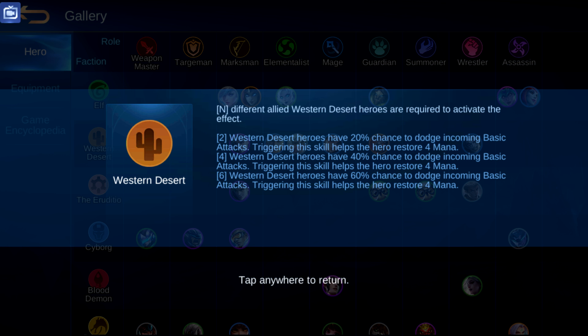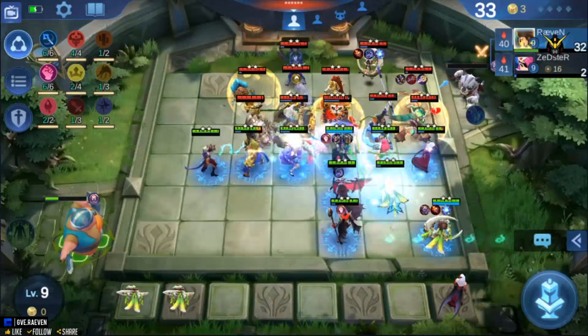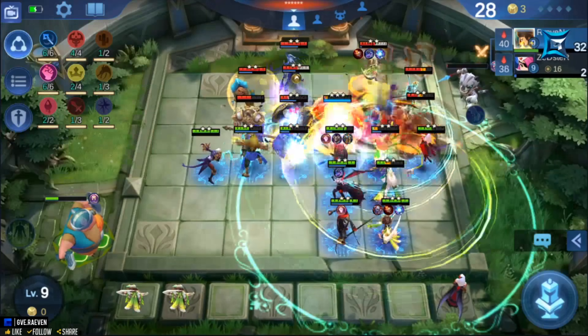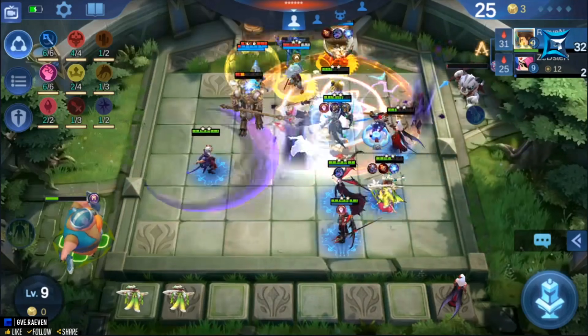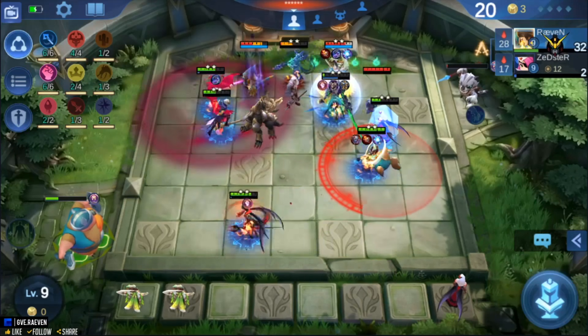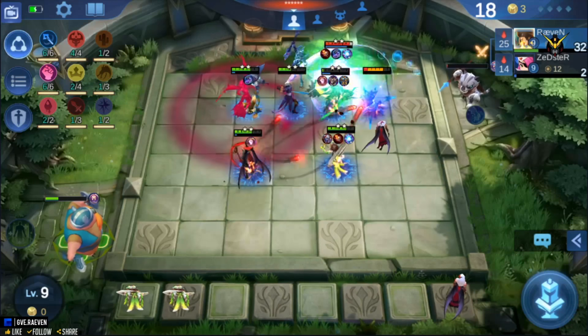The Western Desert synergy has thresholds at two, four, and six. If you have two unique Western Desert heroes, both will have a 20% dodge chance. With four unique Western Desert heroes, they will have a 40% dodge chance. With six, they will have a 60% dodge chance. It is possible to have multiple synergies in the game. You can browse through the synergies tab and make your own combinations, or watch my future videos where I will feature effective synergy combinations.